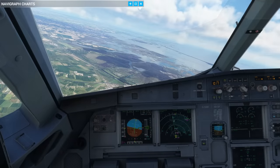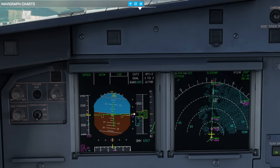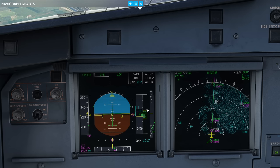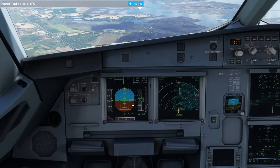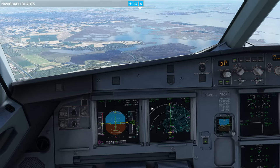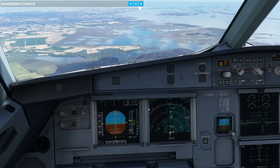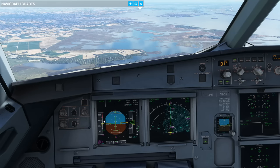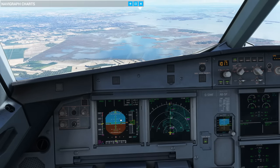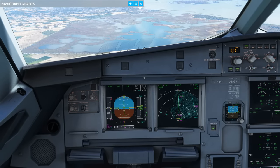So we're now joining the ILS — glide slope, glidepath engaged, go-around altitude set to 5,000 feet, now armed in the event of a go-around. This is actually a pretty sporty approach — joining the ILS clean is never a good idea. We're below 230 knots so we'll go flap one. With a tailwind like this you'd probably also have to lower the gear early. This is a good example of a reason we might end up going around — it's turning into a quite rushed approach.